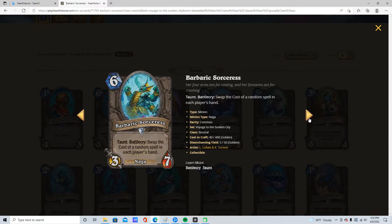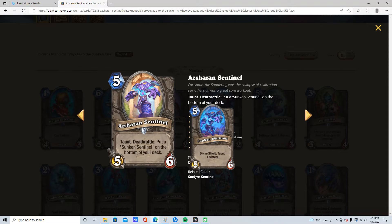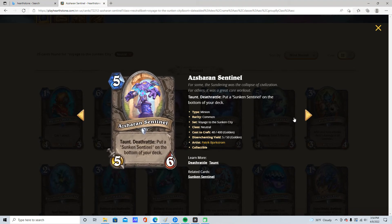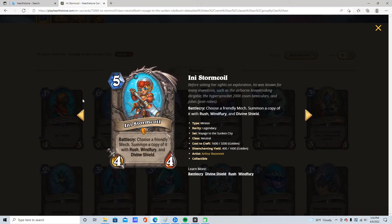It might see very, very fringe play. 5 mana, 5/6, Taunt. Shuffles a 5 mana 5/6 Taunt, Divine Shield, Lifesteal to the bottom of your deck. I think only Warrior or any deck that wants a very big deck would run this, because you shuffle a card in meaning you fatigue way later. Maybe Warrior will run this because it gives you healing — healing in Warrior is kind of cool. But otherwise this is doodoo. I'll give it a very unlikely 3 star.